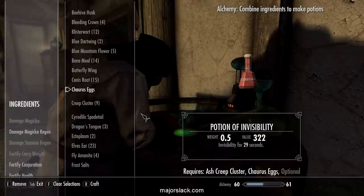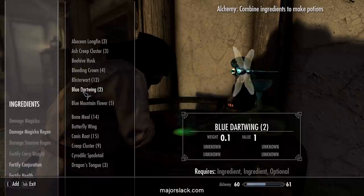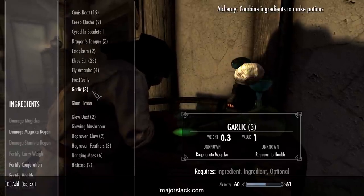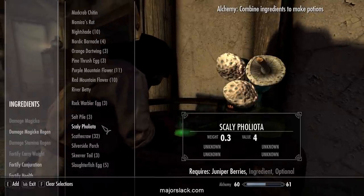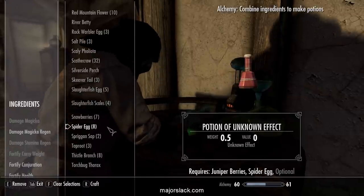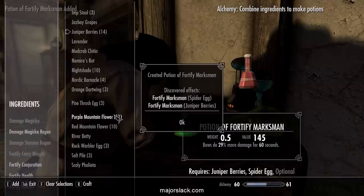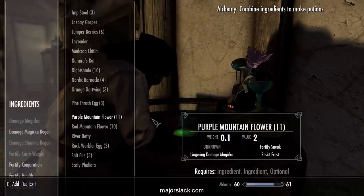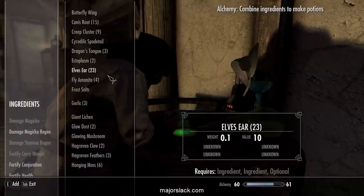Next we can make some bow damage potions by mixing together Juniper Berries and those Spider Eggs that we collected way back in the beginning. It also makes it with Elves Ear. Let's make a few of those. And some Poisons of Paralysis, which will be no more powerful now.